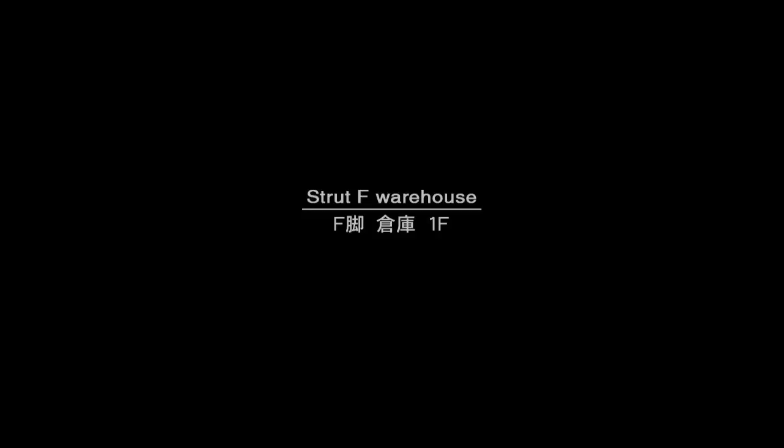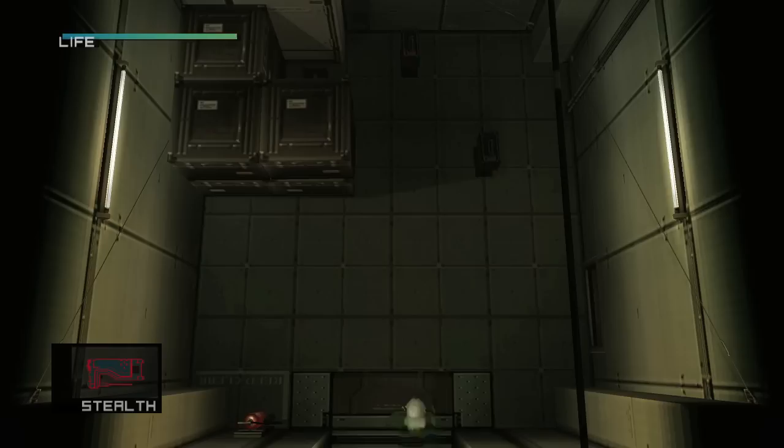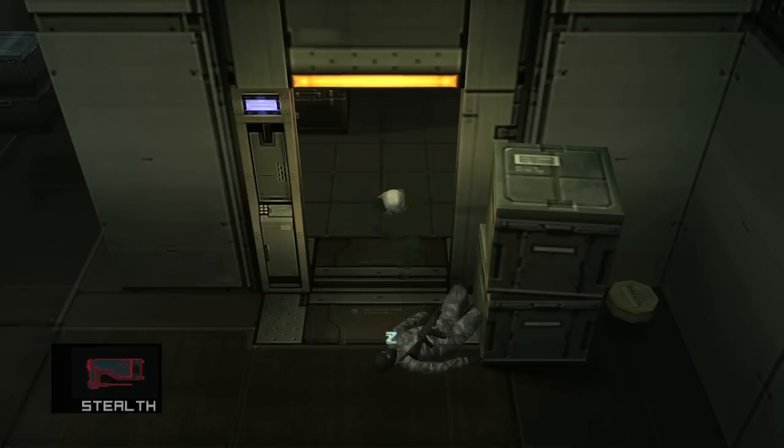We are doing the Plant on Hard today. You want to start off in the Strut F Warehouse and you need to get the M9 first. I highly recommend that for any playthrough, because if you can do this without using the M9, that is impressive.